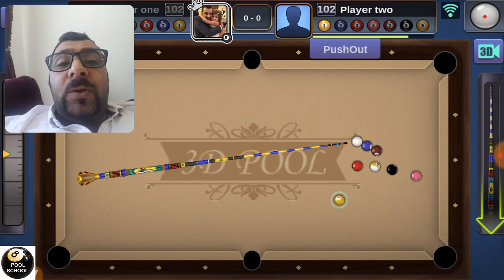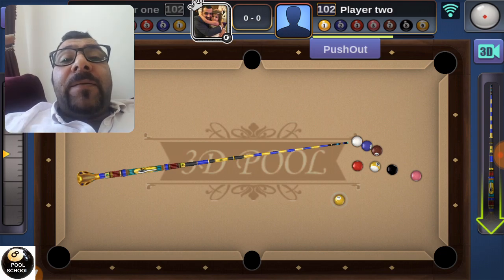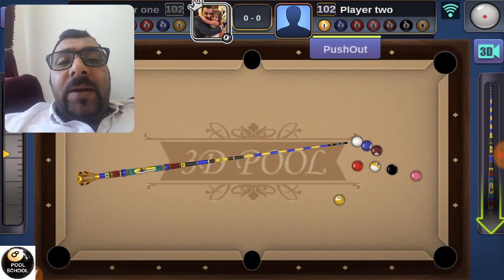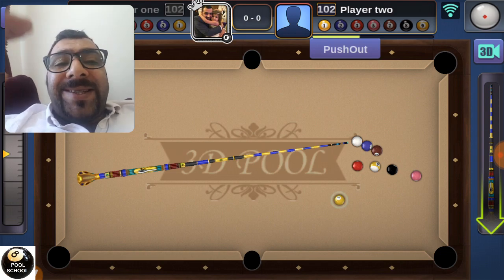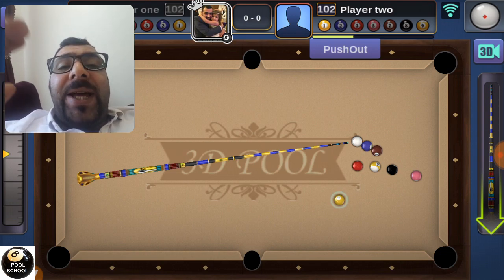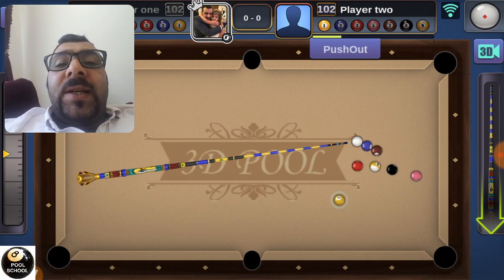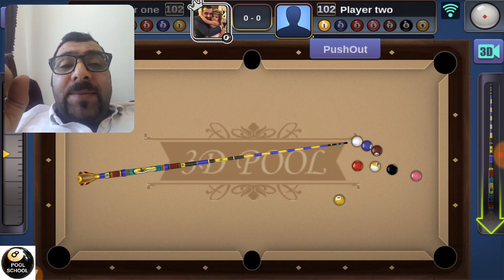This is what you need to do to counter this hack. But if they break themselves and do a bad break and repeat it, you have nothing to do except report them. Report those hackers each and every time — just report those guys, even if you win against them. Today I made three reports for the same person, even though I won two of those three games.